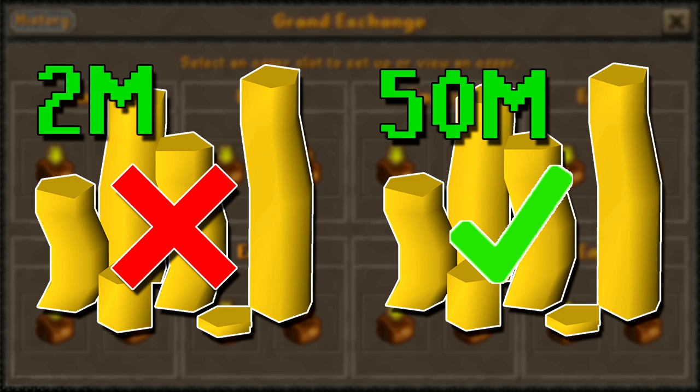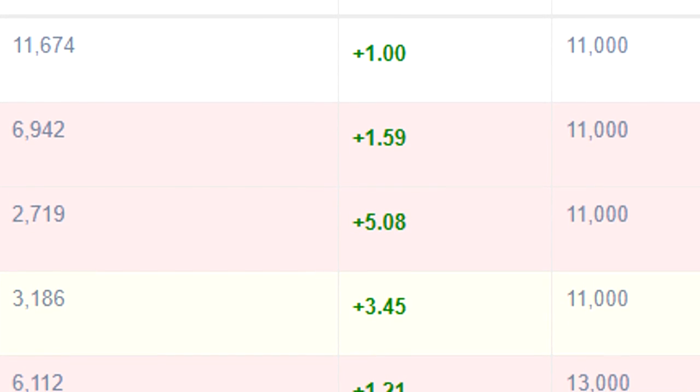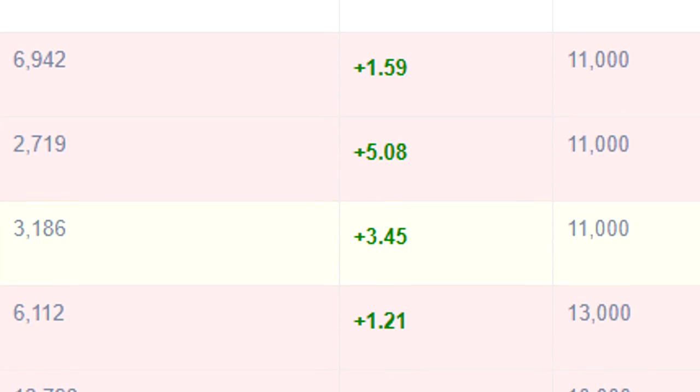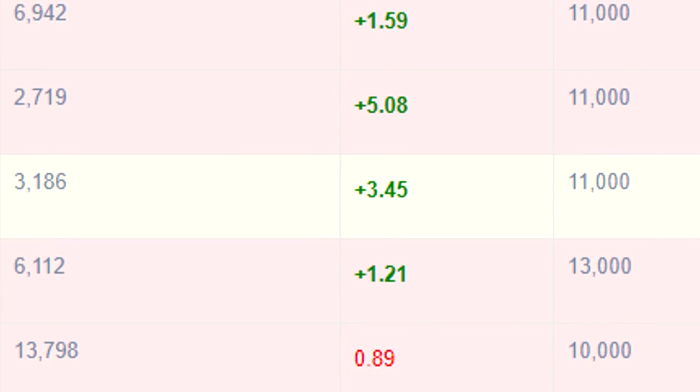40 to 50 mil will allow you to get most of your offer slots filled up with the buying limit, which is generally around 10,000. As the buying limit resets only after four hours, you generally are not going to want to do more than that amount as you'll end up waiting around for way too long. You are better off just hitting the buying limit on a bunch of different items and then just moving on to something else, or just stop flipping altogether.